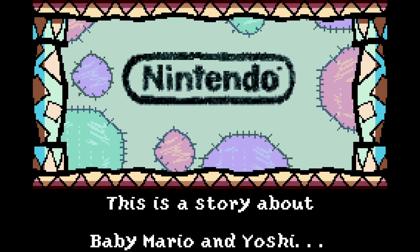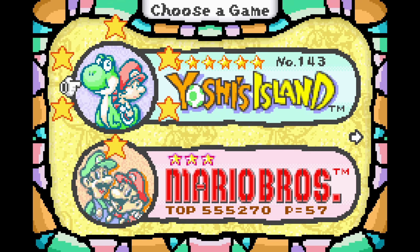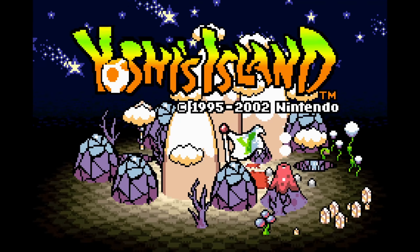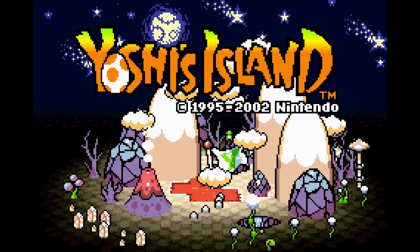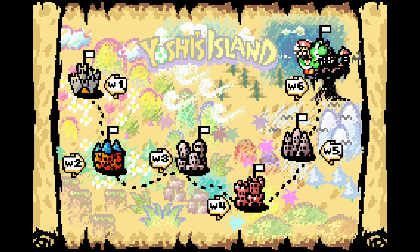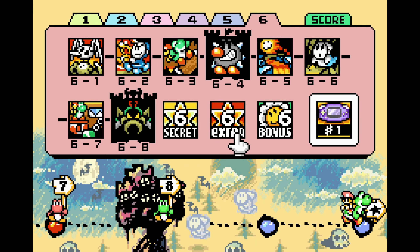Hello everyone, this is Nice Guy and welcome to the sort of post-game series for Super Mario Advance 3: Yoshi's Island. Last time we did complete the main story by claiming the land where Bowser's castle once stood. That's what the clear sign looks like - the icon for when you clear World 6, and that's the last instrument to listen to. We did unlock Extra 6, and there's now a Secret 6 - more on that later - but first we have to do Extra 6 in order.